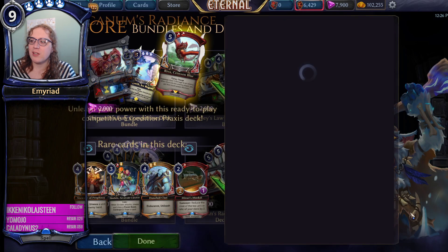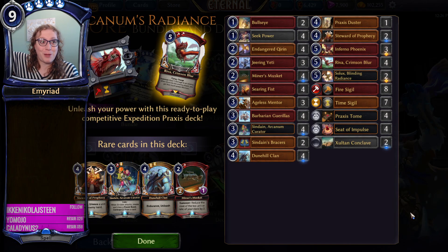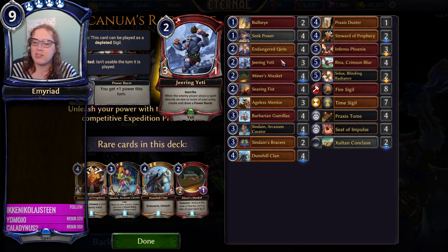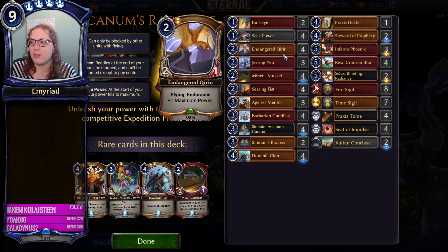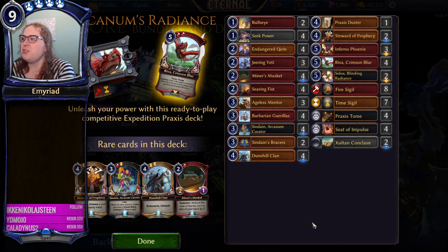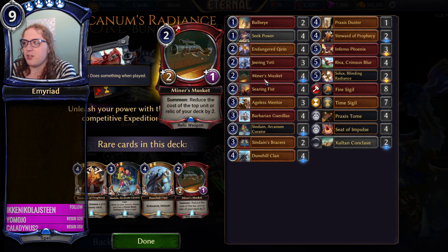Finally, we've got Arcanum's Radiance. We published a list not too long ago that was almost exactly this list - we were playing around with a lot of these same cards. Bullseye is still a pretty good card despite not killing Relics. Seek Power is always good to have. Jiren Yeti is also really good. These two combined basically mean that you're pretty likely to get your five drops. People don't remove Jiren Yeti all that often anymore, because the power burst is just so threatening. Into the rares and legendaries, we have a lot of good stuff going on here. First off, Miner's Musket - I would say this is like a core card in red right now.